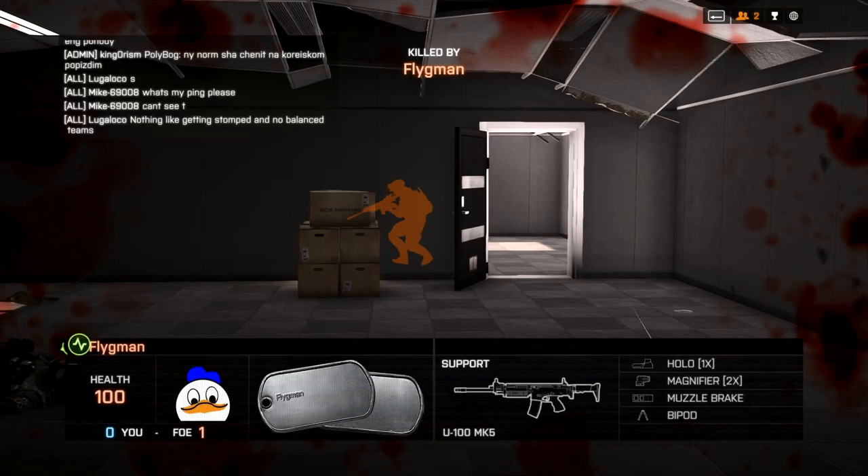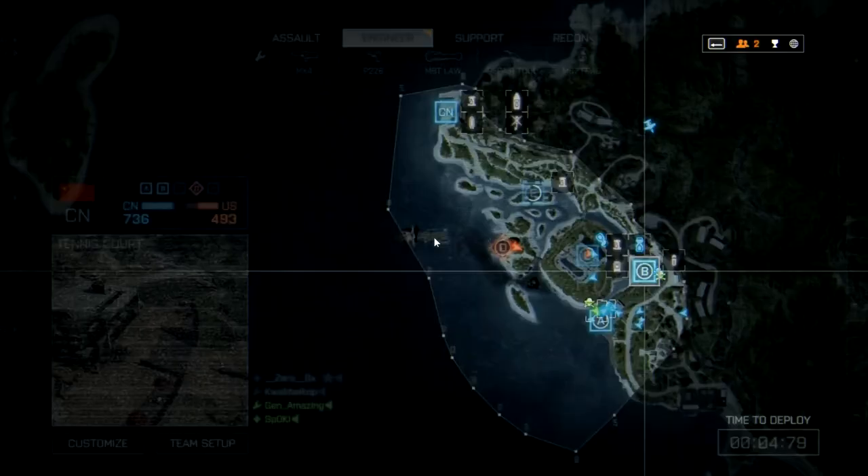It's a pretty small Easter Egg, and you can find it about everywhere in the whole game. While I was playing, I found these boxes, and the boxes actually say DICE is shipping, but DICE is spelled the other way.